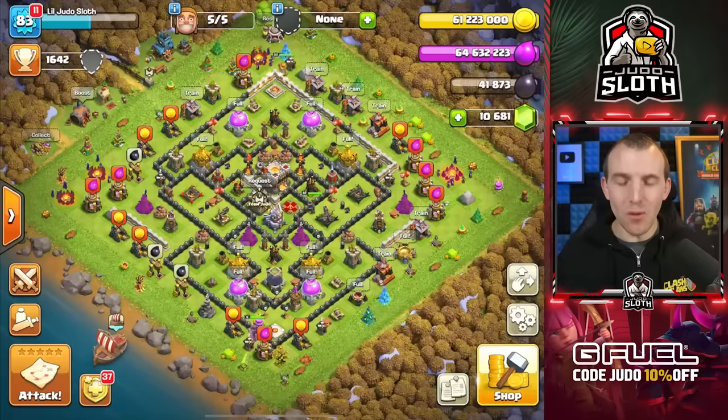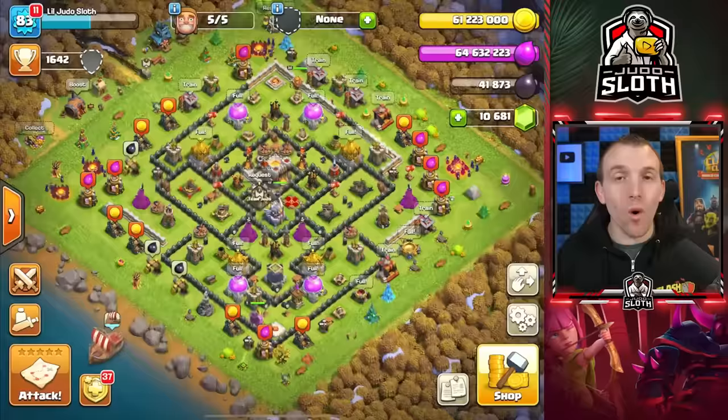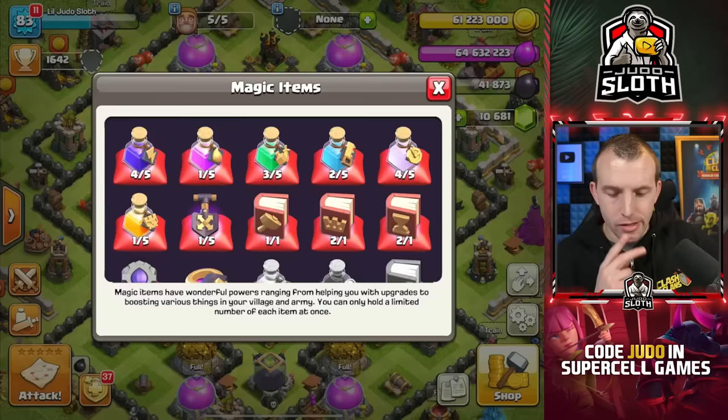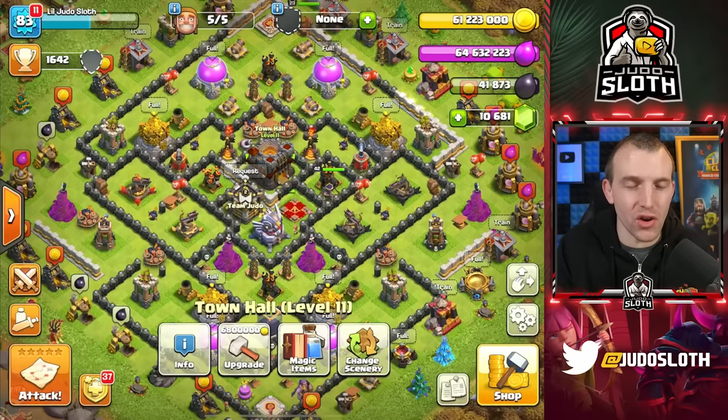Look at the difference — just comparing to the start of the episode to now, that is what the walls do to your base. This is no longer my worst base. Speaking of the Grand Warden though, how far could we upgrade it? 14 hours. I completely forgot about the warden when I started upgrading those walls with the Elixir. The main question is: what do we do with these wall rings? Do I upgrade my warden? Do I upgrade the walls so that I can utilize the wall rings? Let's go with some defenses first and then we can decide.